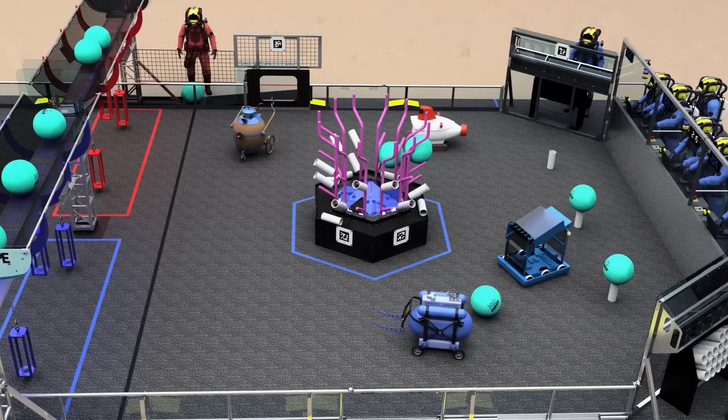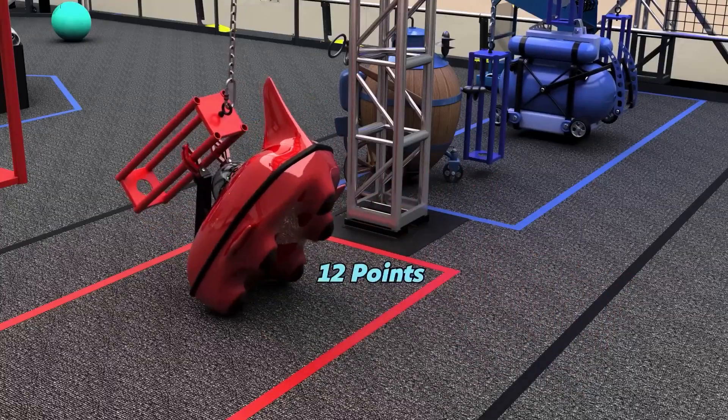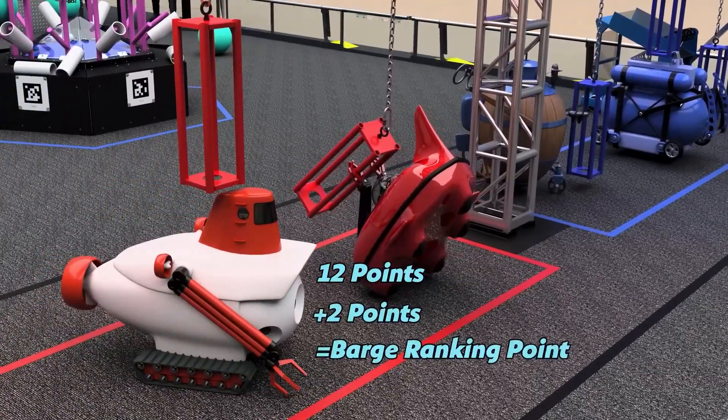As time runs out, robots race back to their barge to hang onto their cage and ascend to the ocean surface for between 2 and 12 points per robot, depending on the level they climb.